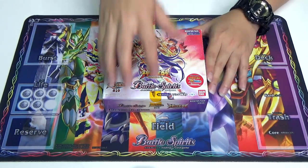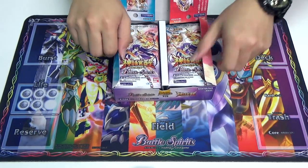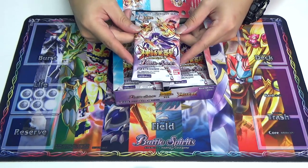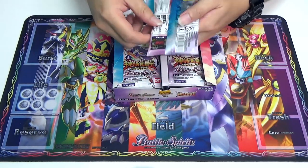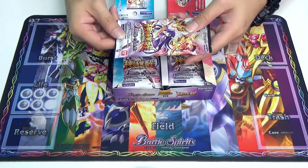Let's have a look at the packs quickly. It's just the same as the box cover — very colorful, very green — with a nice contrast between the blue, red, and purple. There's also information at the back. But let's not delay any further and get straight to the cards themselves.